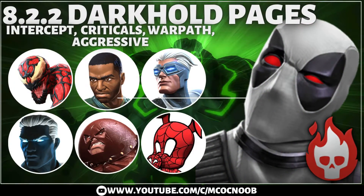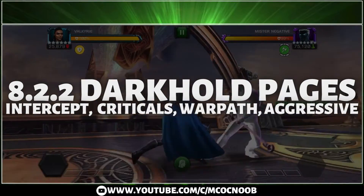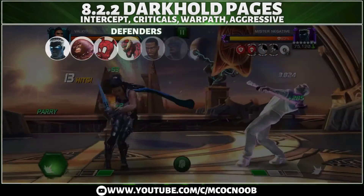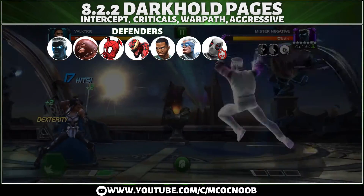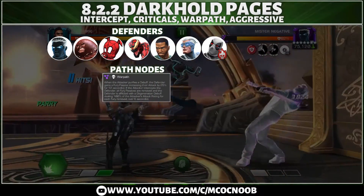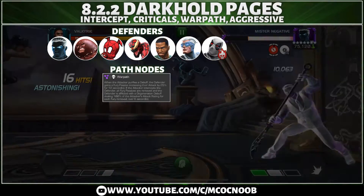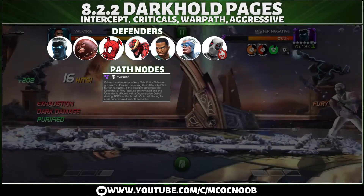Welcome back to the channel — this is 8.2.2 final path, which is going to be Weapon with Dark Hold Pages and Intercept Criticals. The nodes are Warpath and Aggressive. The defenders are Mr. Negative, Juggernaut, Spider-Ham, Carnage, Modu, and Quicksilver, ending with boss Deadpool. For the Warpath node: whenever we attack and purify a debuff, the defender gains a fury, but if you intercept, all those furies are removed and converted to a degeneration dealing 100% of the attacker's attack damage.